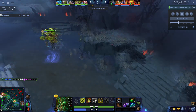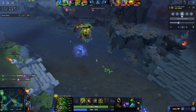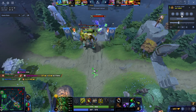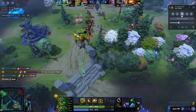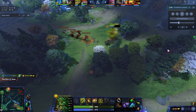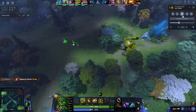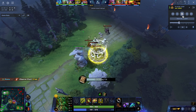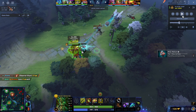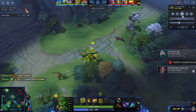He actually drags a creep wave with him as well — or attempts to. Very, very clever stuff. This is obviously something you don't see in a lower bracket. He's trying to feed his Pudge as many levels as he possibly can. Goes mid and things are going to heat up a little bit — we're going to have a fight in about 30 to 40 seconds.